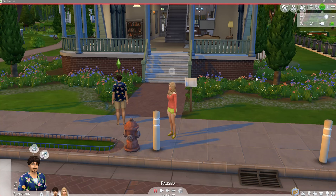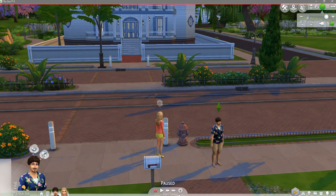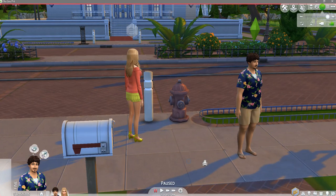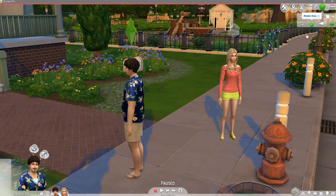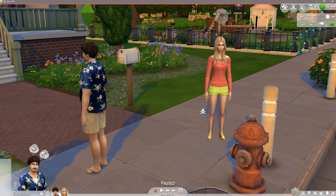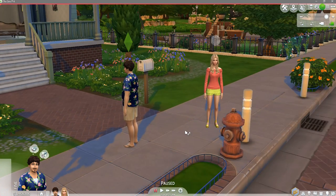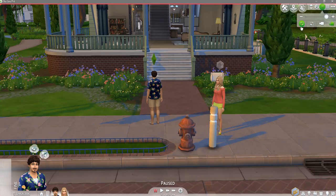We have the Pickens family. Slim Pickens is jealous, outgoing, and romantic. And then we have Easy Pickens, and she is cheerful, outgoing, and romantic. I'm going to play a little bit and get these guys romantically inclined and probably married, probably make a few more Sims so that we have a little group to get started.